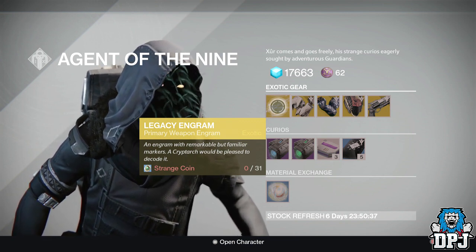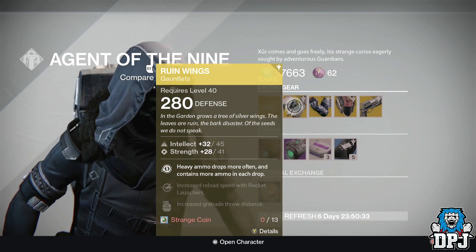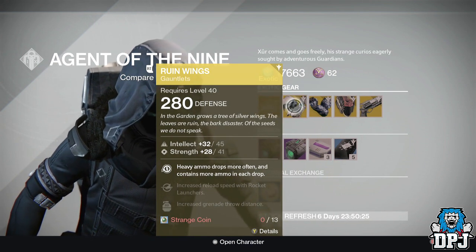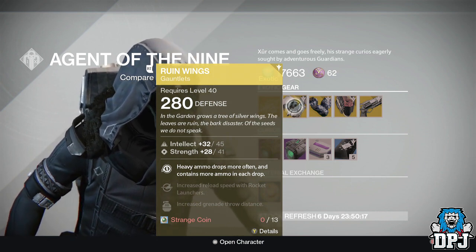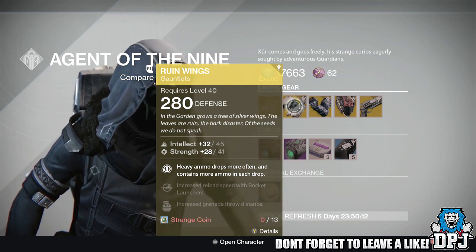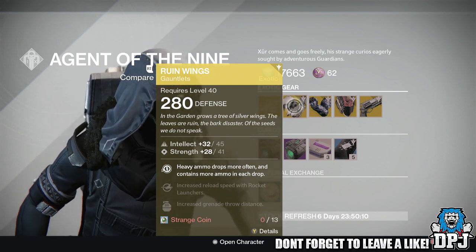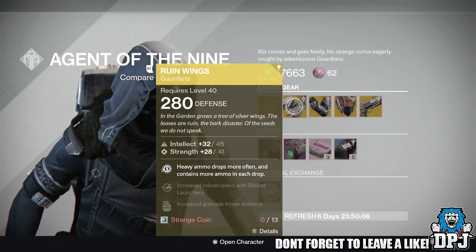For the Titan we have the Rune Wing Gauntlets. These offer 280 defense, 45 Intellect, and 41 Strength, costing 13 Strange Coins. The perks are: Heavy Ammo drops more often and contains more ammo in each drop, increased reload speed with Rocket Launchers, and increased grenade throw distance.